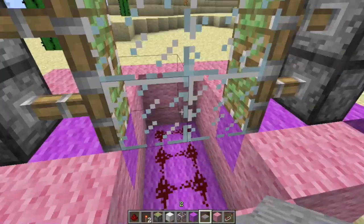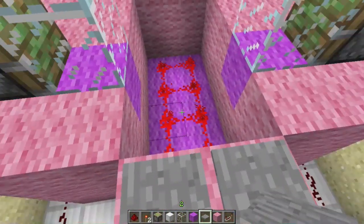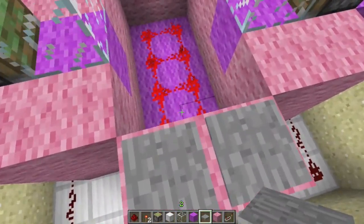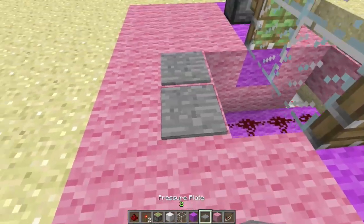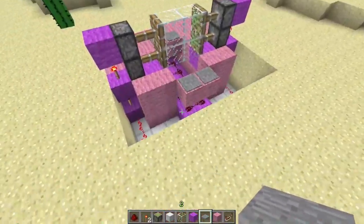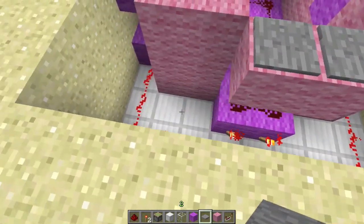As you can see, there is somewhat of a delay — that is the reason we have two pressure plates, so you can just kind of run through rather than hitting the door every time. To complete it, you just put two more on the other side. It's a super simple door. It uses a couple of inversing NOT gates right here.